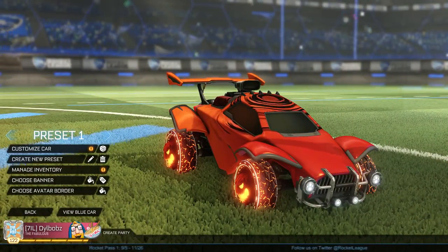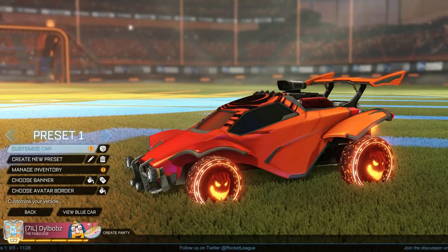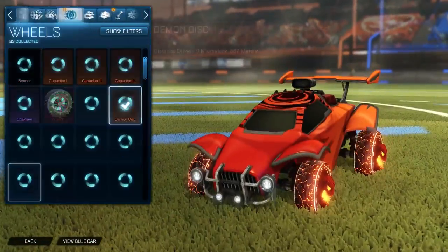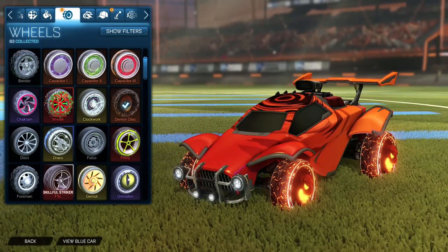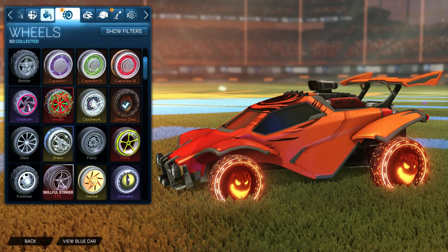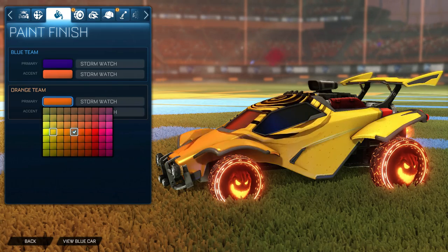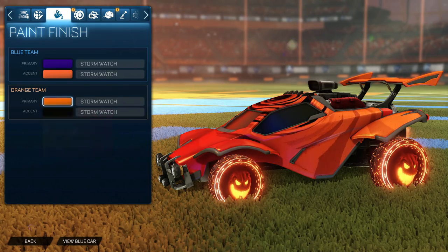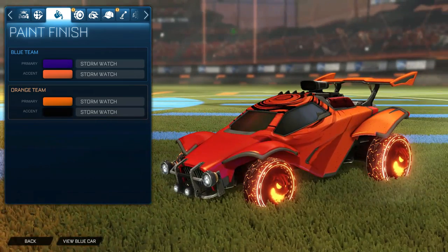Honestly this could be my favorite Halloween themed car — I'm actually using this at the moment. It works for blue and red team. I'm using the Octane but you could use anything. For the wheels you want to use the Demon Disc wheels, which are limited, free, and you get them for 150 candy corn in the event shop. For the orange team primary color you want to go four down and five across, and for the accent you want to go to the bottom left.